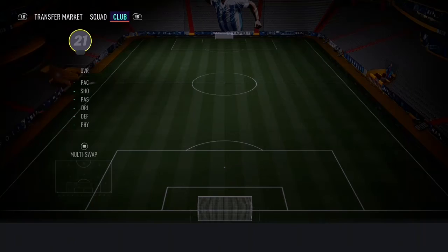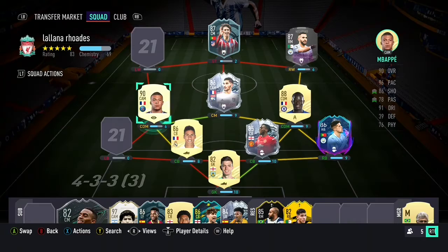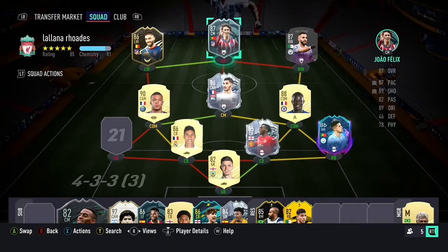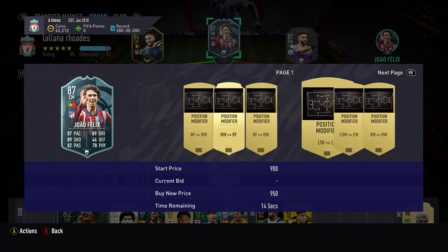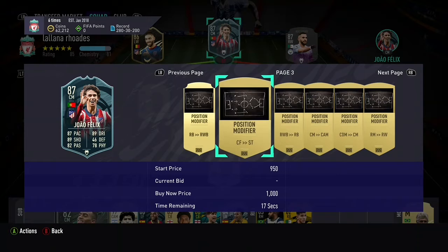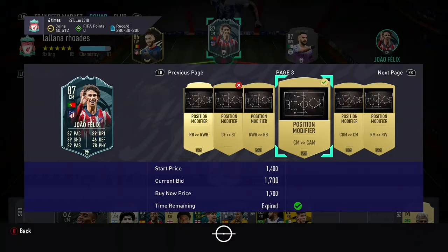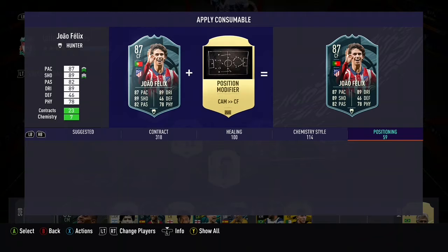That is now the whole squad built, apart from one player you'll see at the end of the video. We've put in Joao Cancelo and now we're putting in Carrasco, plus a left back coming soon. We're applying position modifiers on the players and sorting their chem styles — position changes are annoying because they cost way too much. We get Joao Felix's position change so he'll be playing as a striker. It takes a bit of time because loads of people are trying to get position modifiers cheaply, so you've just got to buy them at market price.